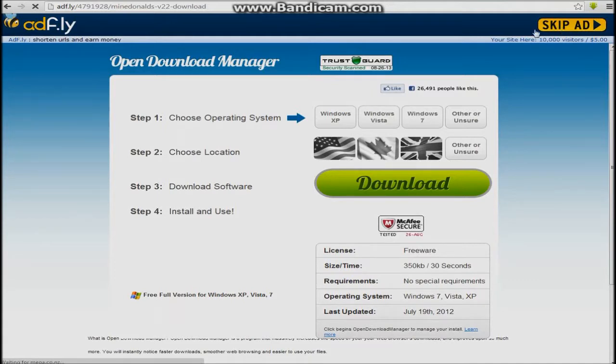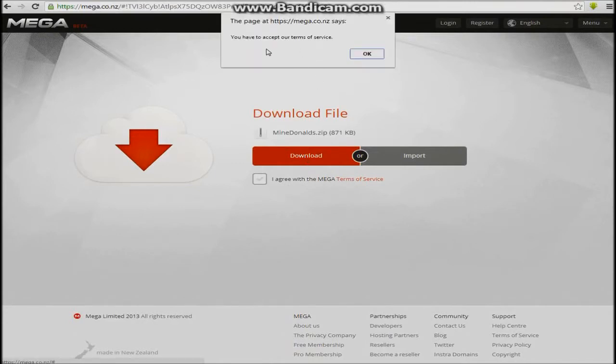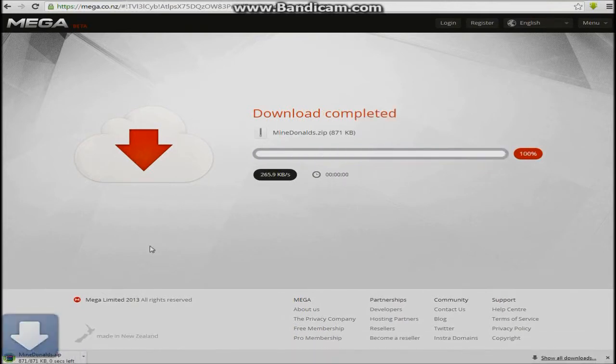Then it should bring you to what looks like Dropbox, or Mega — just click Download. I've never seen this before, but I agree — just download it. Usually anything on the Minecraft Forums is from somewhere else, but for some reason it's on this. But it still gives you the file, so.